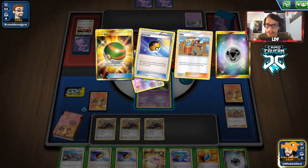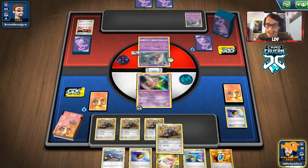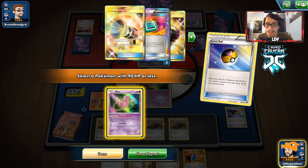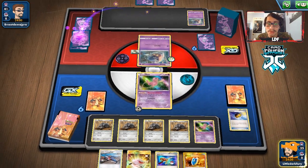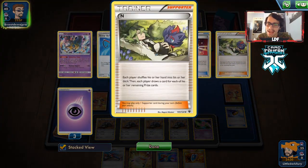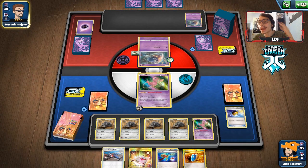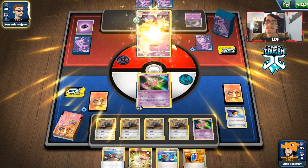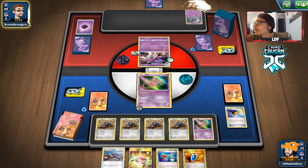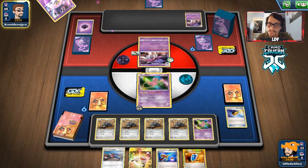We didn't get a draw supporter in the discard pile and didn't get a Cursed Shovel off the Clay, which kind of sucks. But we do get the quad ant and can get another Mew into play. We devour four cards — got rid of three energy and a Juniper, which I didn't want. Getting rid of three of four cards as energy wasn't ideal, and we still didn't get the Curse Shovel, which really sucks. They might have a draw supporter in their hand — we'll see.